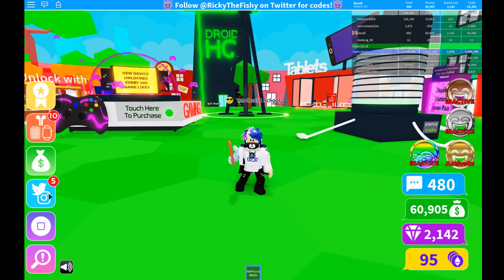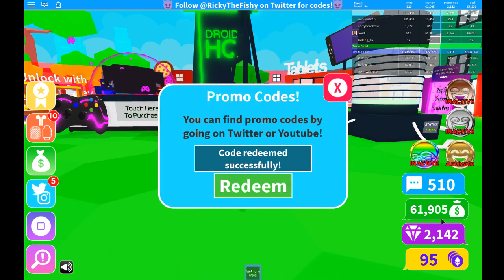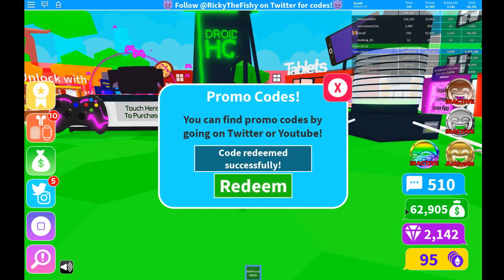As you can see there's five over there. The first one is 'texting lord' — redeemed, I got like 10,000 cash, I believe that's a lot. Next one, 'grinning emoji' — check, that code successfully redeemed. I actually — did I unlock like a grinning emoji over here? 'Rainbow pods' — successfully redeemed, you get like some of that thingy.